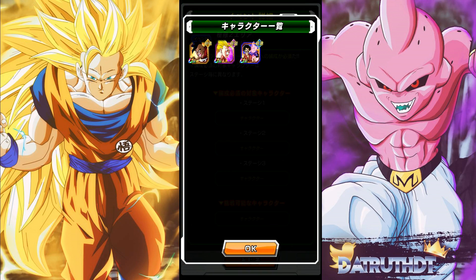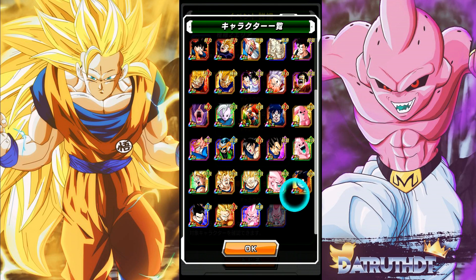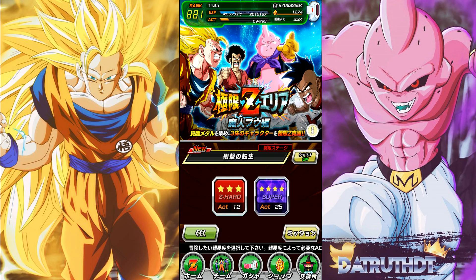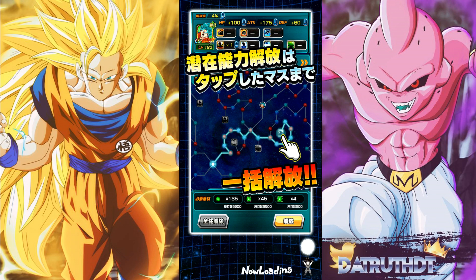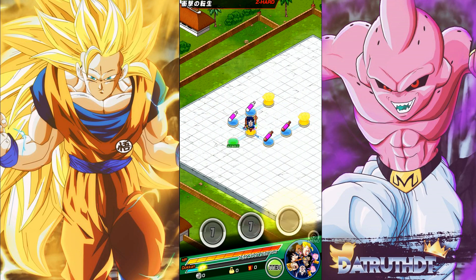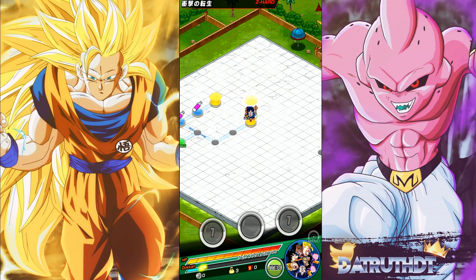We need OOB Dokkan awakened to enter the EZA area. As we can check right here, we need OOB, Super Saiyan 3 Goku, and Hercule and Boo on the team. The roster at this point is quite good to participate in this EZA. If this unit is fully EZA'd for free, it shouldn't be too tough - you can use them as leader and they'll be pretty strong. Going with STR units since we're up against a PHY enemy.